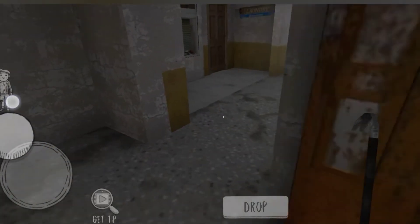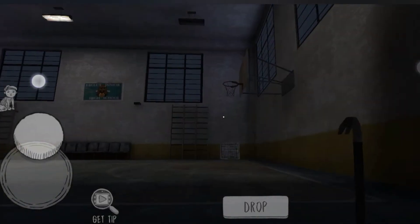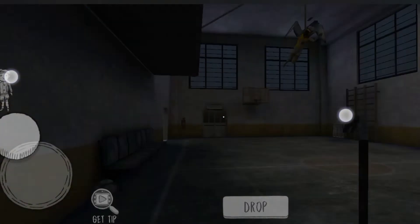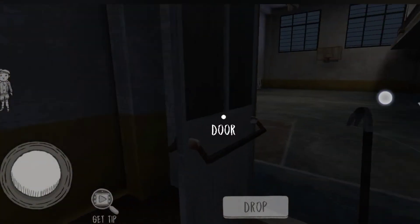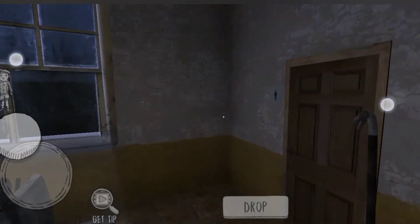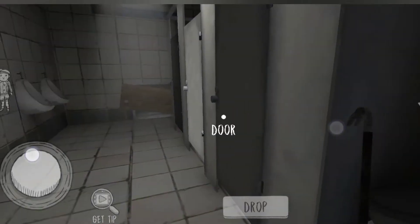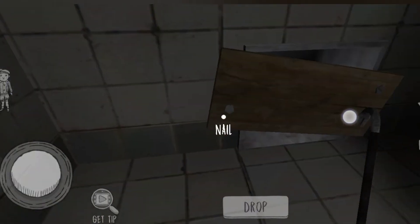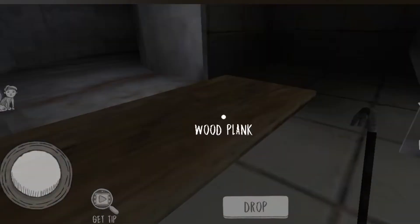Let's open the door — we can open it easy. We have to close this room. Let's open the shutter.